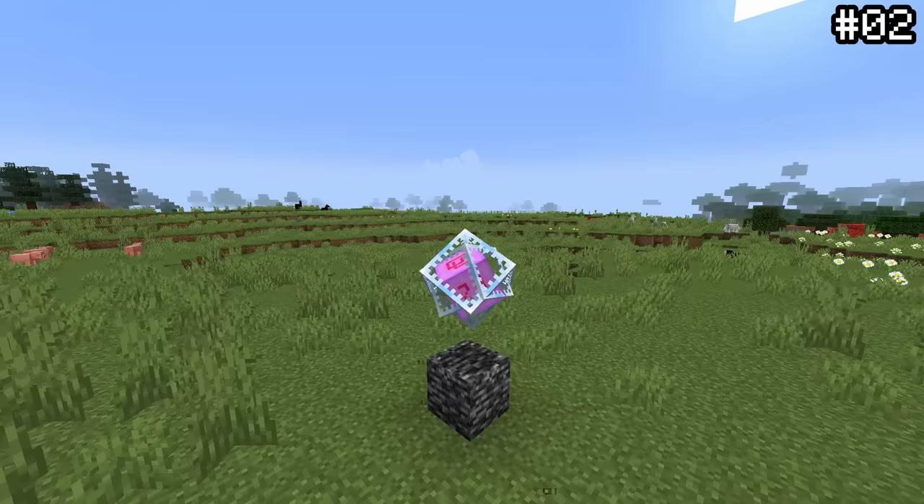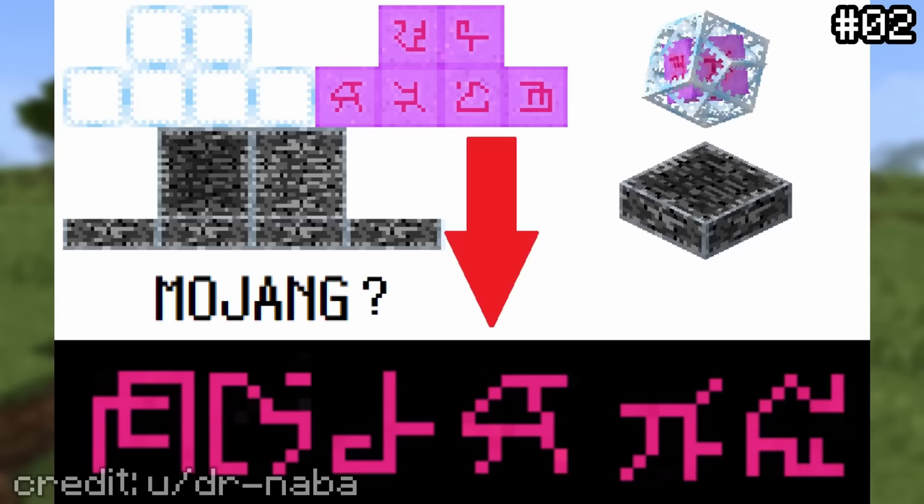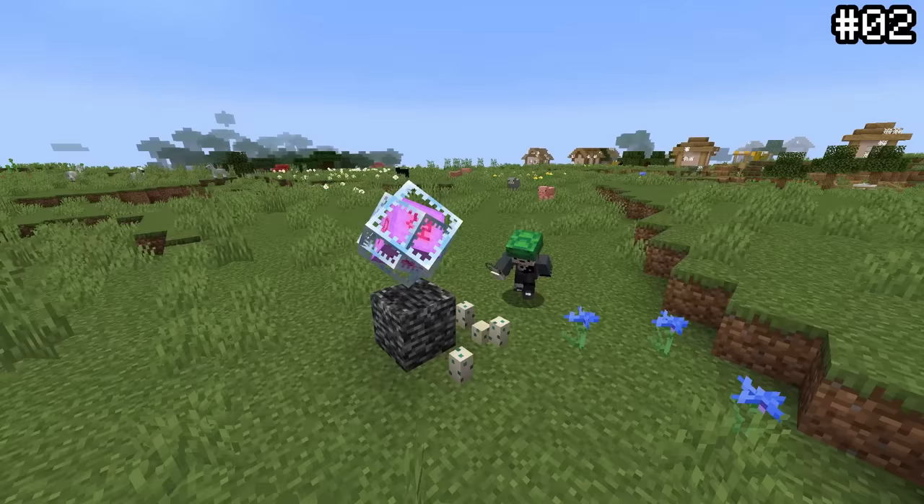Ever notice those weird runic symbols on end crystals? While at first they may just seem like random nonsense, if you look closer you might notice something. By rotating and putting the symbols next to each other, you can actually create what looks like the word 'Mojang.' Whether this is intentional or not is yet to be confirmed, but if it is, it's a really cool and creative easter egg.